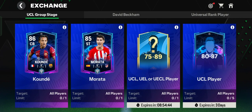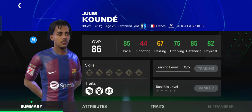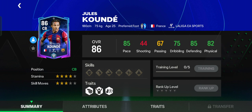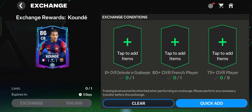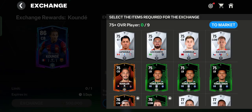The first one is Julius Kunde — he is a center back who plays for Barcelona and is French. His position is center back but he can also play right back. His work rates are Attacking High and Defending High, which is pretty useful in manager mode.